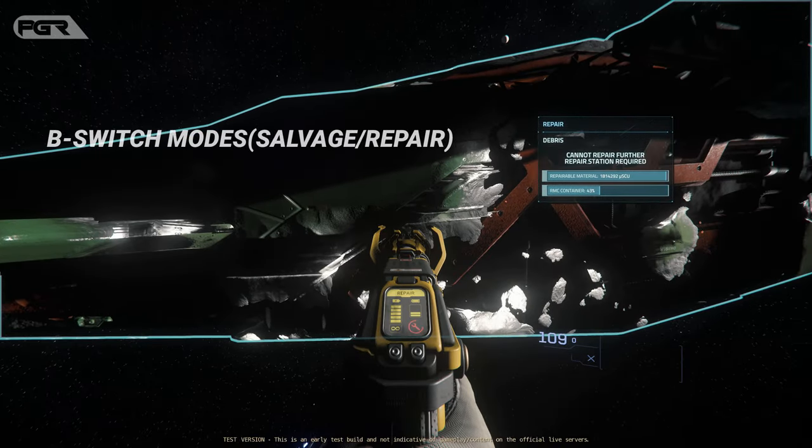Here you can see the amount of material available on the debris or ship. Here is the can capacity bar again. Hit B to switch over to repair mode.